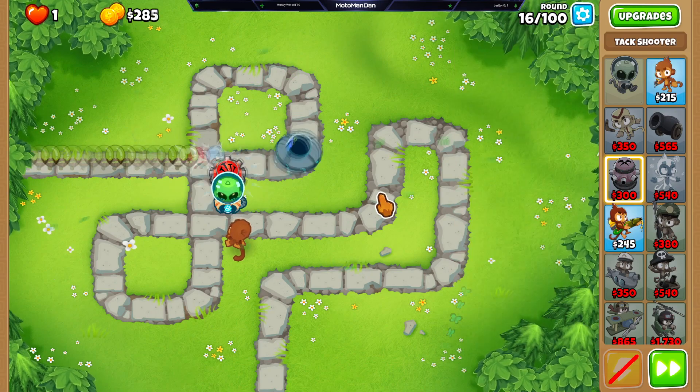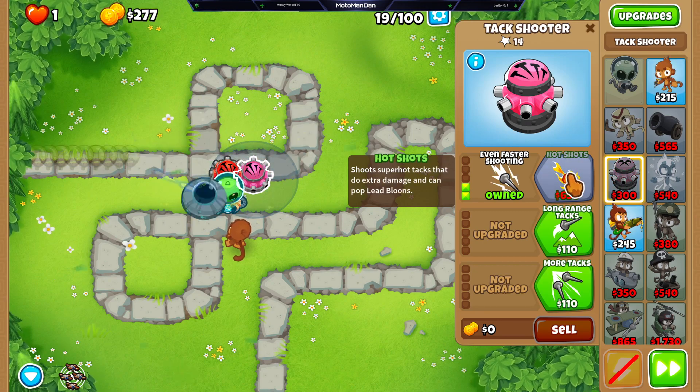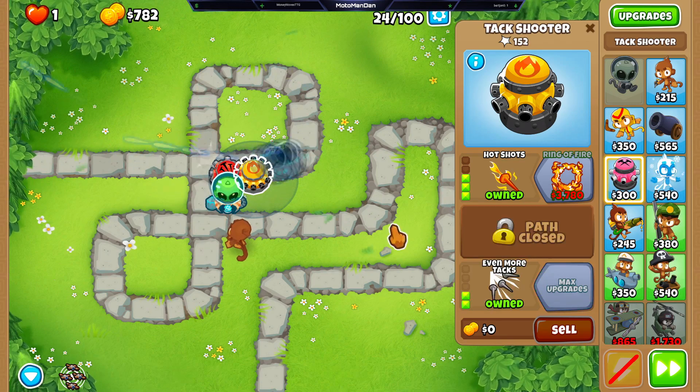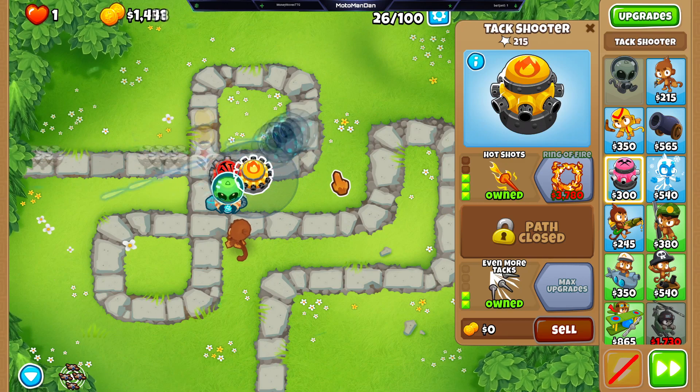We've got the tack shooter — we're actually going to go for the trio of tack shooters at fifth tier, with the help of a recursive cluster and an engineer monkey. All of them kind of fit within the theme of mechanics.